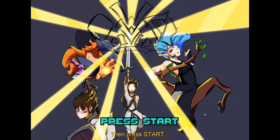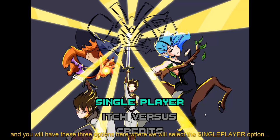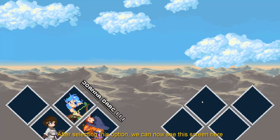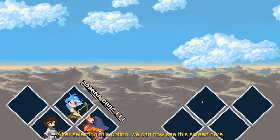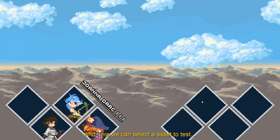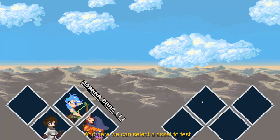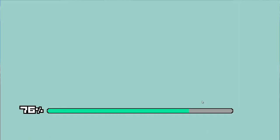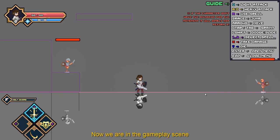Press start and we will have those three options. We will select the single player option by pressing the south button on the controller or pressing the space key on the keyboard. After selecting it we can now see this screen where we can select a set to test. I'm going to select the Joanna Dark to show the basic movements and animations. Now we are on the gameplay scene and the character is on idle animation.